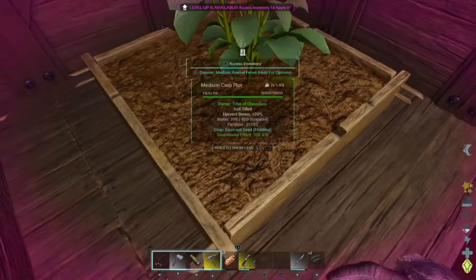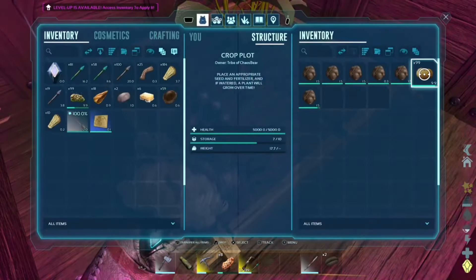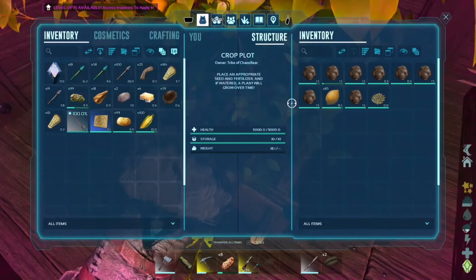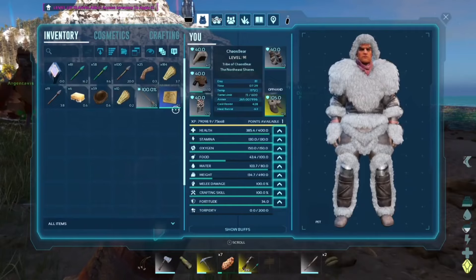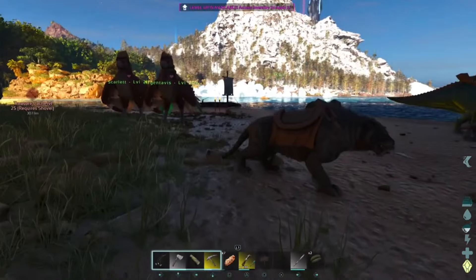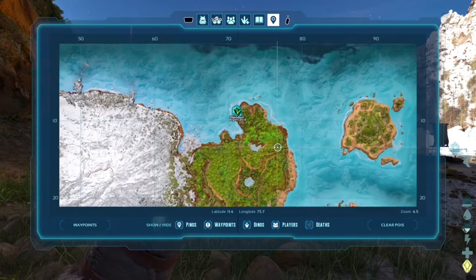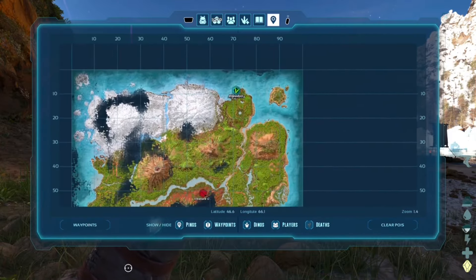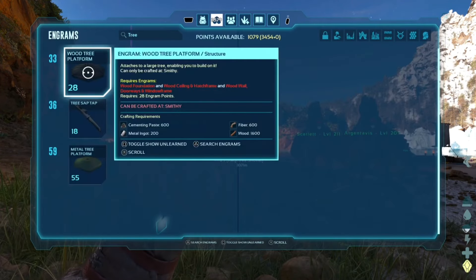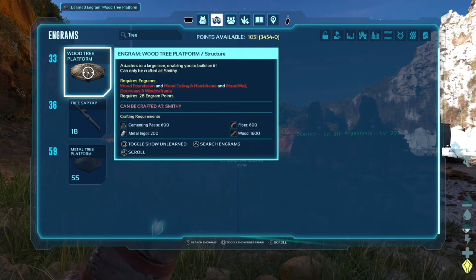I made my way back to base and checked on my crops — I was actually shocked: we had almost a hundred potatoes, a hundred-plus corn, and almost a hundred lemons. I also got my very first treasure map from some battles, opened it up, and saw it was in the redwoods — which I intended to visit anyway since I needed sap to make superior kibble.